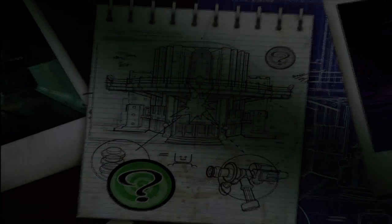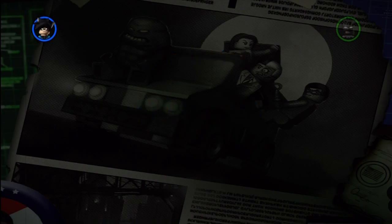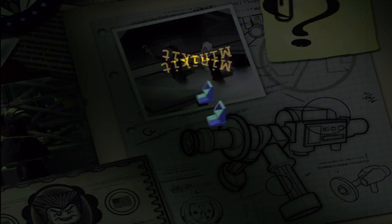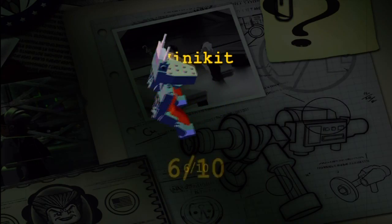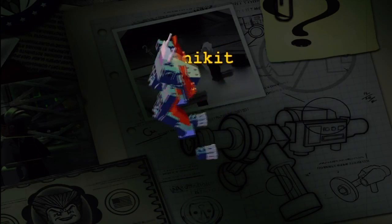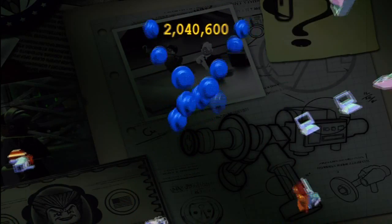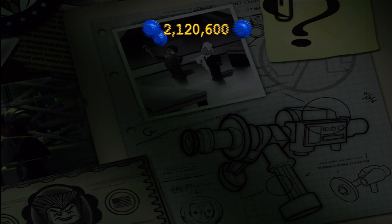And of course this is also our final minikit, which is pretty awesome. We got ourselves the score multiplier times 10, which is very, very useful and handy. Our stat total is increasing to over 2 million, which is pretty fantastic. The minikit is going to be the mini version of the robot — that's awesome. I love these cool little mech designs. Just tiny little pieces and we've assembled ourselves a cool little robot.